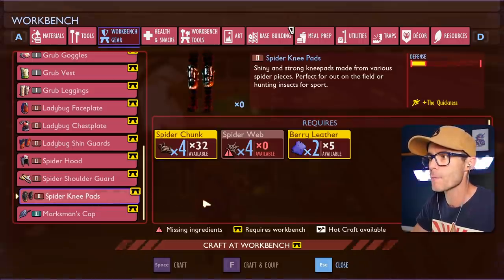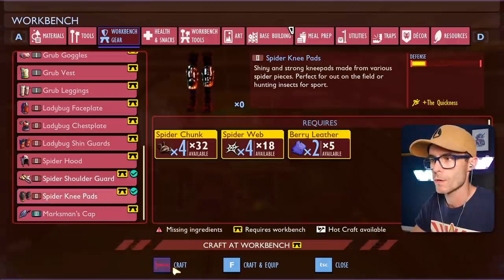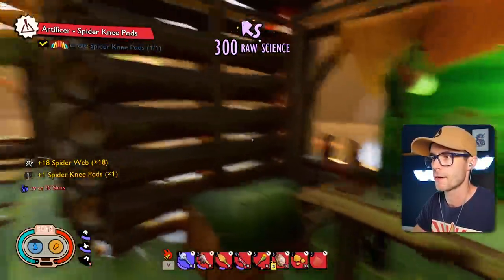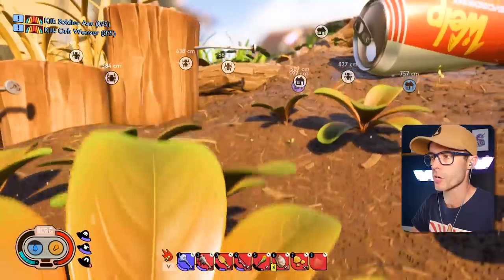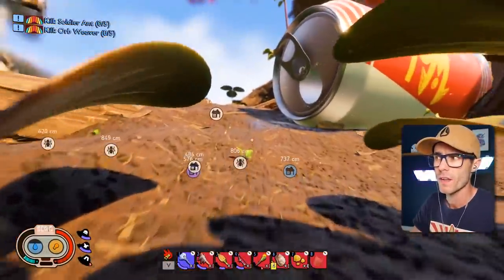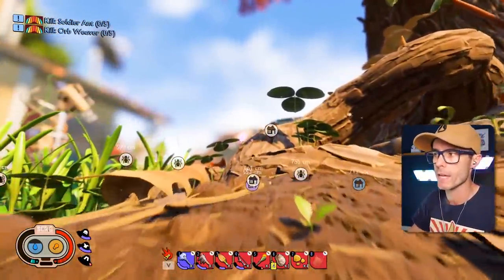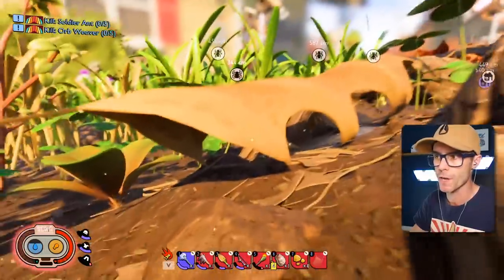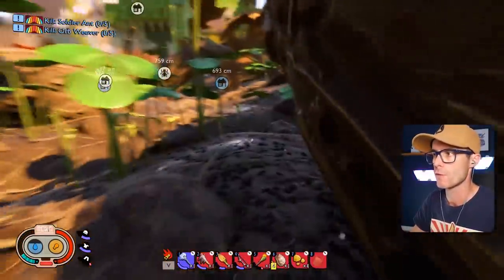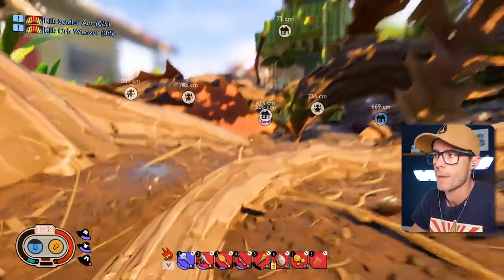Oh, I need spider webs. Round two. Craft — done. So all of these, like, hot dog bits, apple bits and things like that, they're gonna be pretty hard to find. There are set points around the entire map where they can possibly spawn. So they're not there every time — they do move around. If you can't find it in one spot, it could very well be somewhere else on the map.